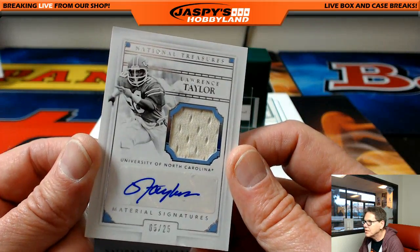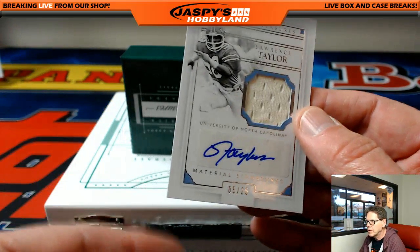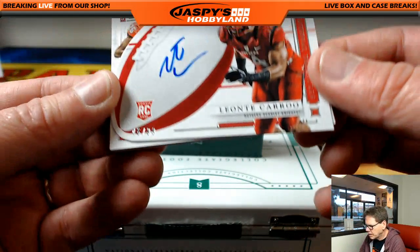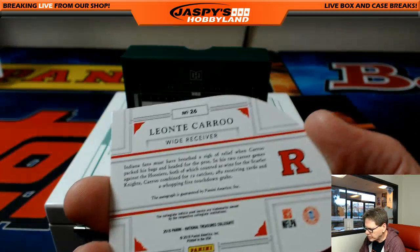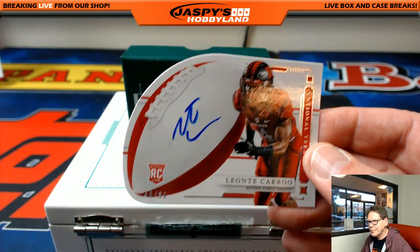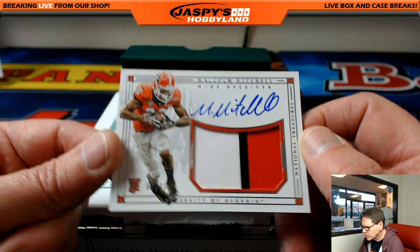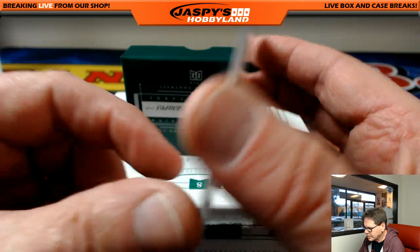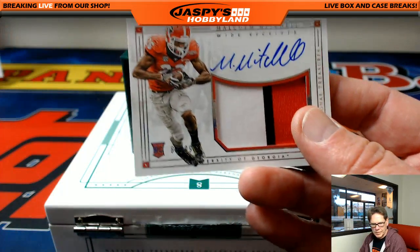This is New York Football Giants — L.T., Lawrence Taylor, 5 out of 25. New York Giants is Anthony. Next up, Leontay Caru — one card, very nice. Yeah, Ethan — the Giants. Get all these at the end, folks. Malcolm Mitchell — very nice. I do believe he's with the Patriots. Malcolm Mitchell, sweet card. Bulldogs. Nice on-card auto — 67 out of 99. Very nice.